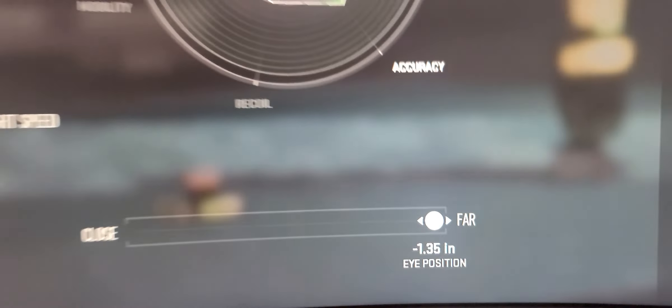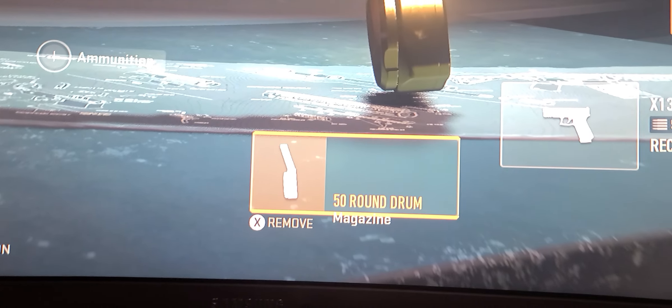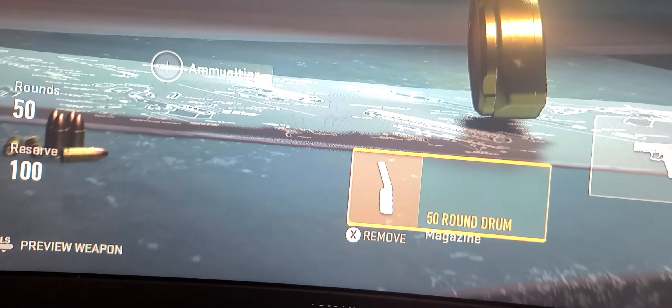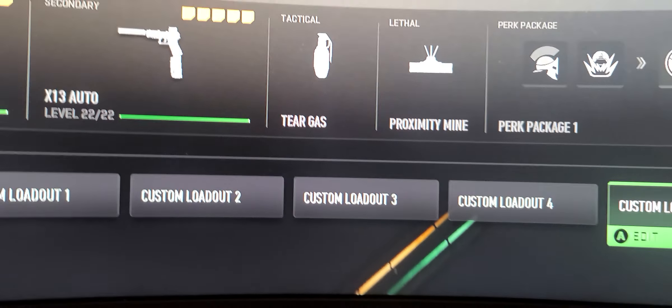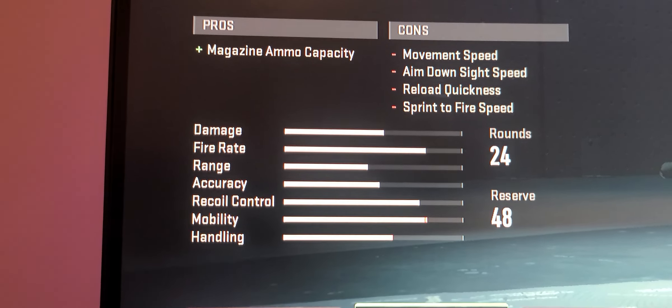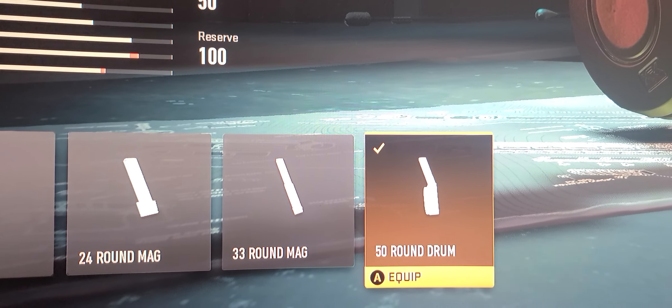As a DPS — damage per second — this is why you want that 50-round drum. When you think about it, even though if I grab this, my stats up here look better than when I come over here with mobility. But I'm already moving fast as hell. So all I need to do is just get more bullets down range.